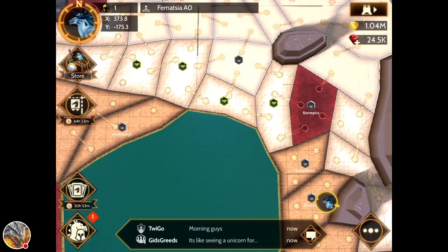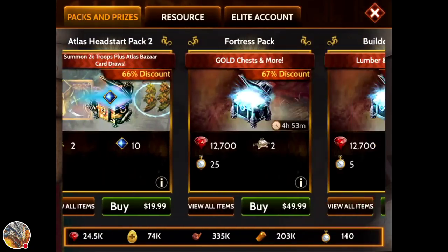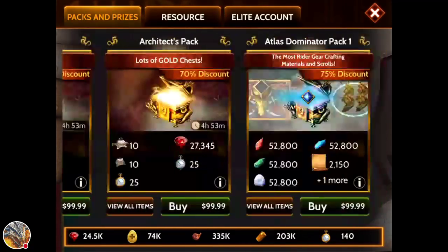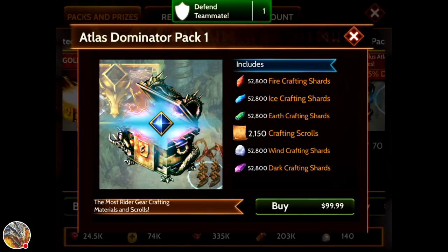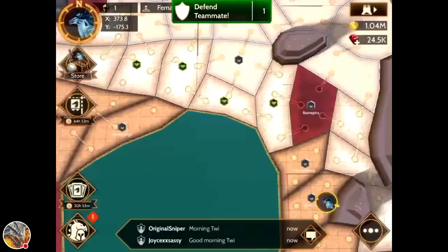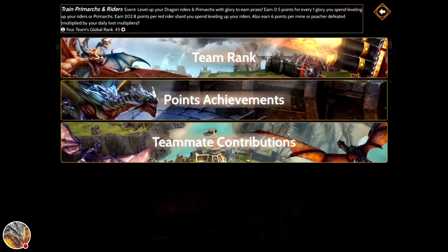If you look on the left, I'm just going to go down this column of buttons. The first thing is the sword — pretty self-explanatory. I was debating, just for video purposes, getting all these shards. I might actually do this: if this video gets 100 likes, I will buy this and make some rider gear. 100 likes — that's pretty difficult, but I'll do it. And here are the normal packs, underneath which are the event prizes and events.